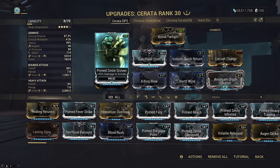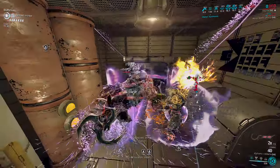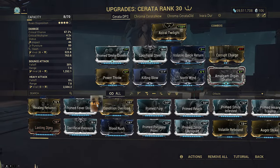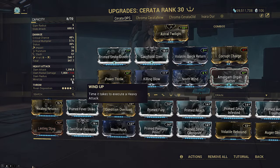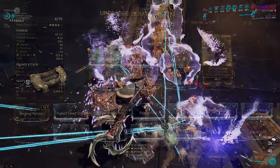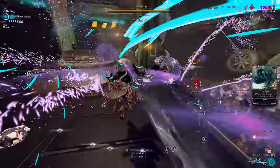There are options though. Prime Smite increases the build by 1.55 times damage, and the forced toxin procs double-dip from Serata by 2.55 times. If I use Prime Fever Strike instead, my raw viral damage is 1.87 times stronger, but my dots also only have 1.87 times scaling. It is up to you if you want more raw damage or stronger dots. Alternatively, if you don't like the chain throw mechanic of Power Throw, you can drop that to run both Prime Smite and Prime Fever Strike. Killing Blow and Amalgam Organ Shatter are both really important to cut down the heavy windup time to 0.5 seconds. Volatile Quick Return boosts the AoE by 3 meters to 7.8, which is huge because Glaive AoEs have 0 falloff. Corrupt Charge boosts us to 2 times combo for double damage. You just hold to throw and spam heavy throw detonations when you strip enemies with Pillage for giga damage. And yes, because Pillage also hits Acolytes, you can strip their armor off once their shields are gone, and Serata can rip them apart.